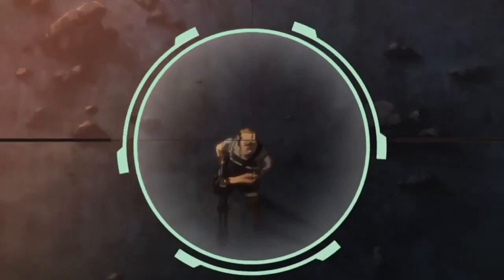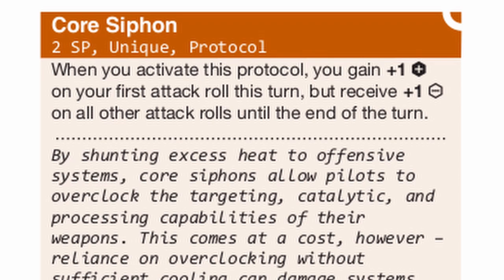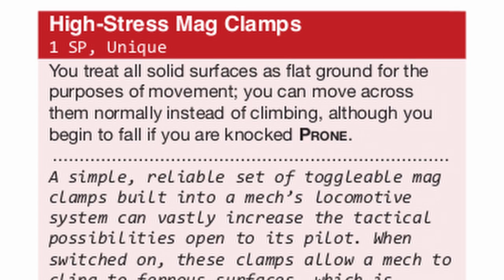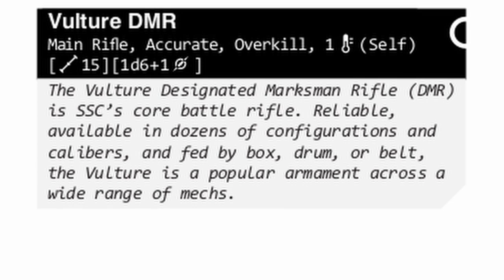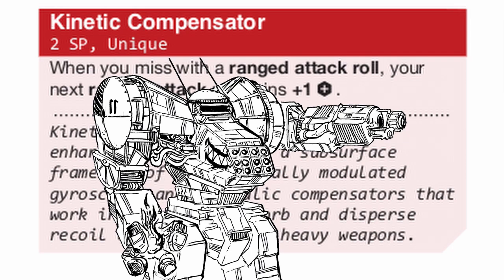Or you could just overcharge and instantly dome them in the same round. In the following 40 Death's Head builds, you will frequently find Core Siphon because more accuracy is always nice, High Stress Mag Clamps because having a vantage point makes it easier to shoot at people, Vulture DMR — a very long ranged weapon with high accuracy — and Kinetic Compensator because, again, more accuracy, but only works with ranged attacks. You will need accuracy a lot for Death's Head, even on top of all its traits.